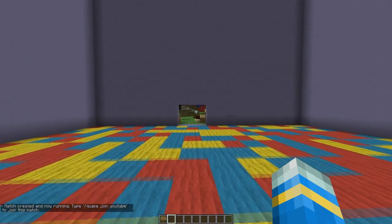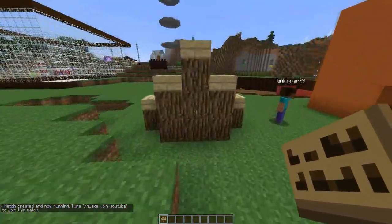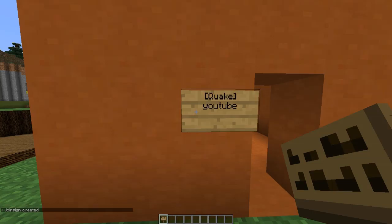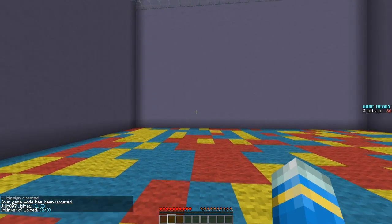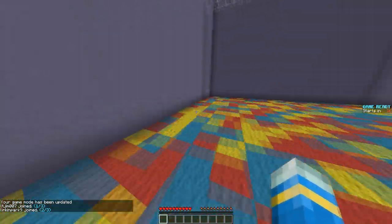Now we can create a sign. I'll pop it on the wall here — write 'quake' in square brackets on the first line, then 'youtube' on the second line. There we go. You can right-click that and you'll be teleported in here. It will start in 30 seconds.